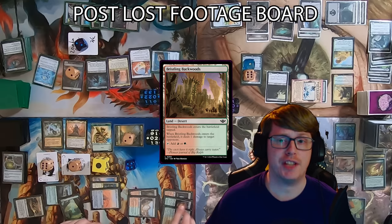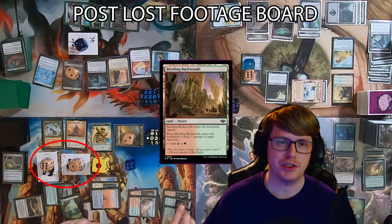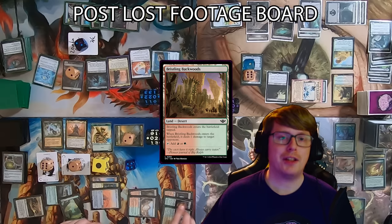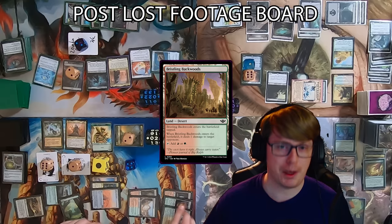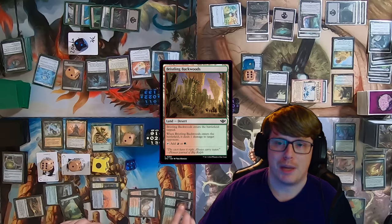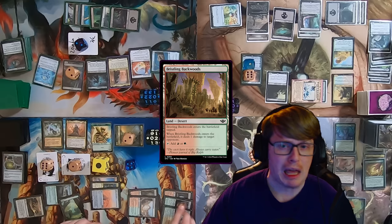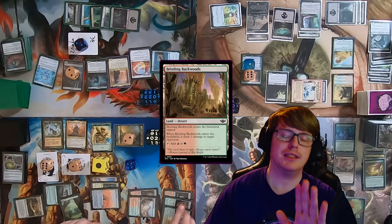Bristling Backwoods pings Logan for 1, and two more Valakut Exploration landfall triggers plus two Hazezan triggers make four Naya Sand Warrior tokens. Caden opts for a modest attack step, swinging a 2/2 Zombie and two 2/1/1 Sand Warriors at Logan. He accidentally makes an extra zombie due to a mix-up while organizing dice and tokens. At end step, Valakut Exploration triggers — but Caden incorrectly adds up mana values instead of card count, dealing 13 damage to each opponent. His opponents don't catch the error, which definitely affects the game's outcome.